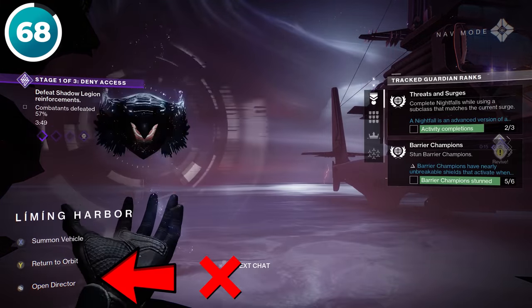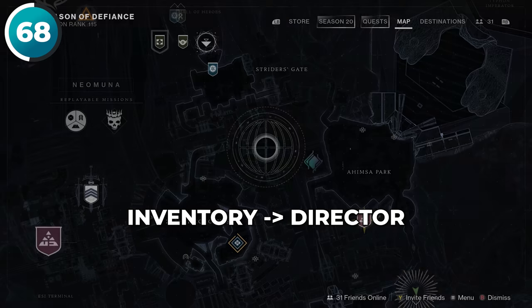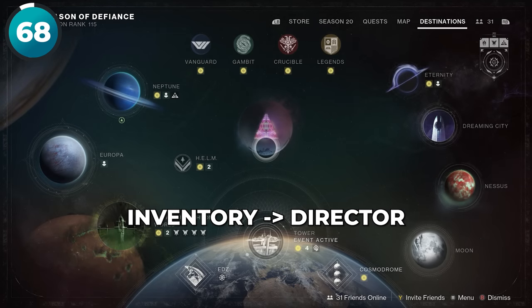Instead of holding down the button to open the director, it's faster to just tap the inventory and then the director button. This will open up your map or director instantly and save you a bit of extra time.